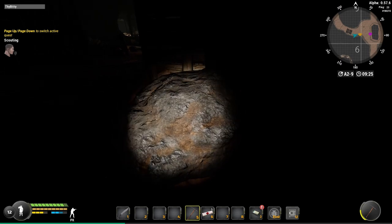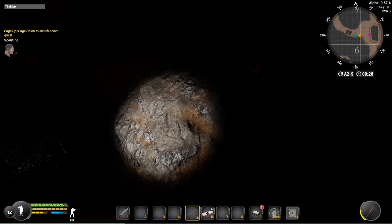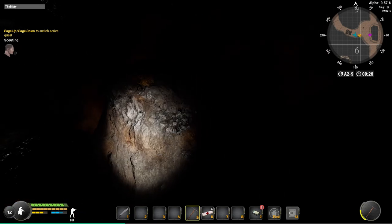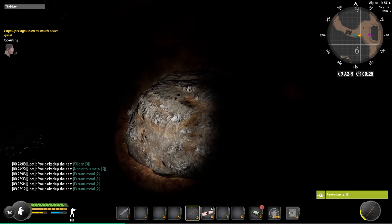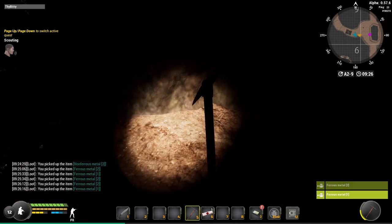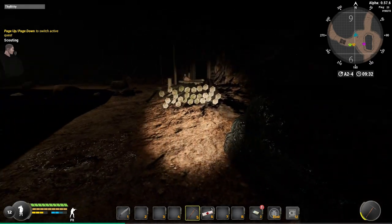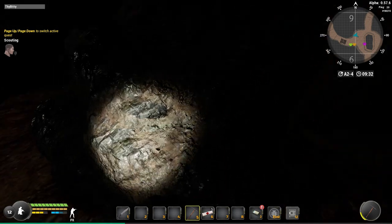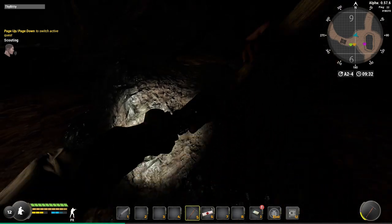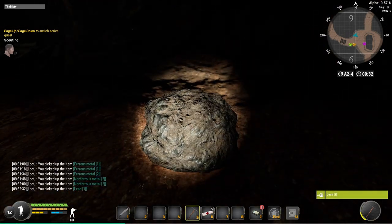During this video I discovered a different kind of node that looks nothing like ferrous metal or anything else in the game, only to find out it actually is ferrous metal. As long as the rocks have just a little bit of brown in them, that's ferrous metal, and some hidden ones could have non-ferrous metal too. One last thing about the mines: avoid the lead nodes at all costs. These are the lead nodes and they give you absolutely nothing — they don't even give you a lot of XP like the rock nodes do, so avoid trying to get lead off these as much as possible.